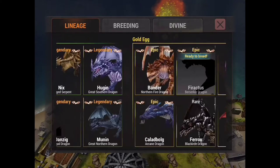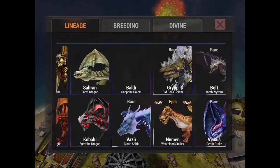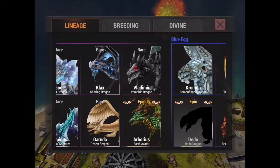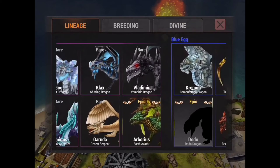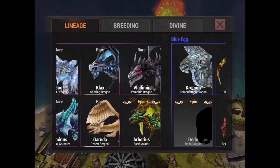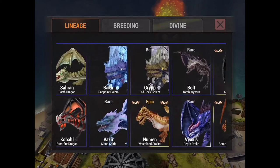I'm going to start at the blue tier. The reason I'm skipping red and purple is that at those tiers you're really just trying to understand the game and you're not really going to be evaluating how strong a dragon is until you get to the blue tier.